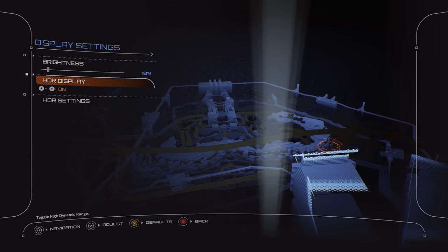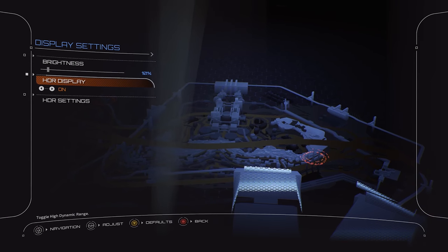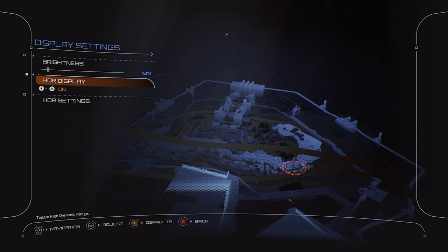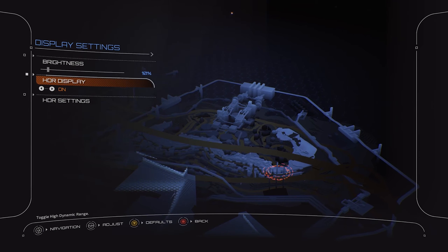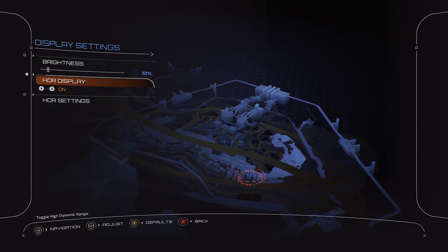Make sure HDR display is turned on — disabling it won't disable HDR altogether, it will just change the tone mapper's behavior to output a regular SDR-like image, with lower peak brightness, contrast, and other characteristics applicable to that compressed lower dynamic range of SDR.